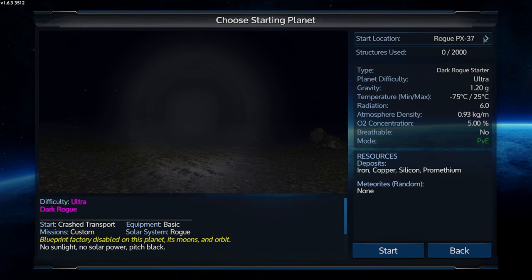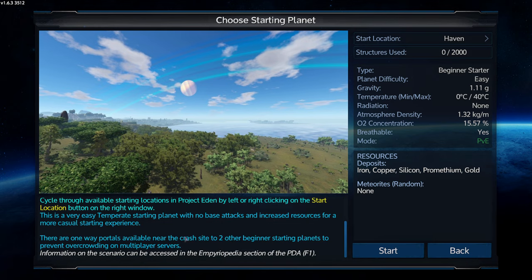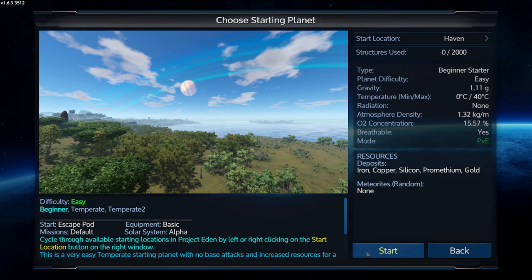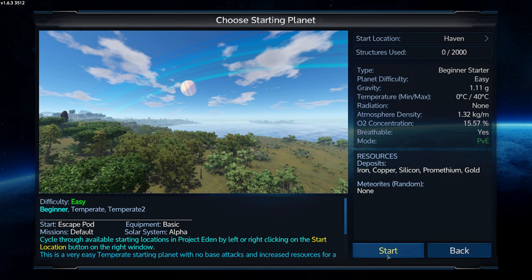It kind of swaps through a whole bunch of different places, and it gets to the ultra-dark rogue — basically pitch black all the time. That sounds pretty cool. But we're going to go with the easy way, because I feel like we can find our own difficulty by going to those planets later on, rather than starting on Hell. Let's just have a nice easy start, then go visit Hell totally unprepared.